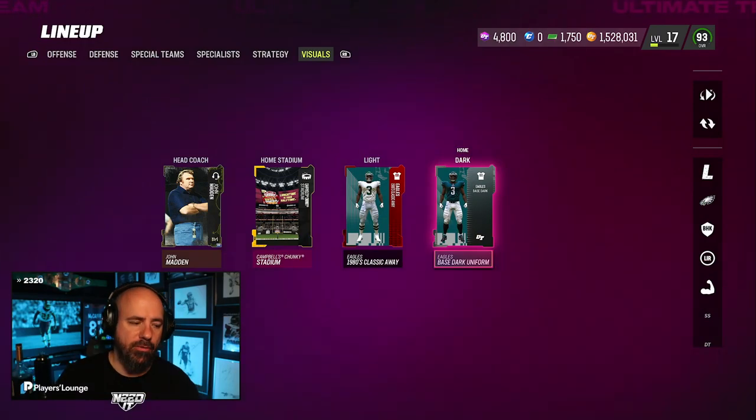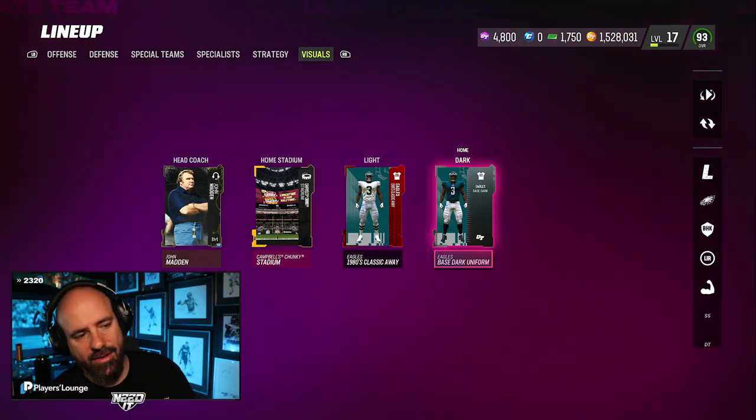If you don't know, you can get any custom jersey in MUT to play online. Now you're going to use home or away, so you need to pick which one you want. I'm on home. First thing you want to do — and I'll show you guys right now — is make sure that you're using the default.